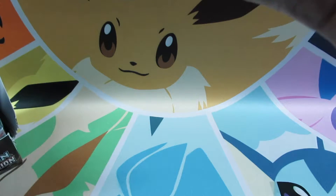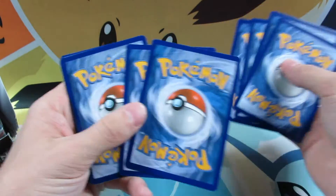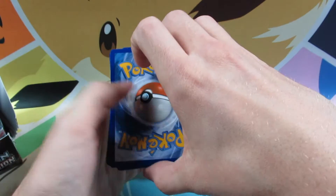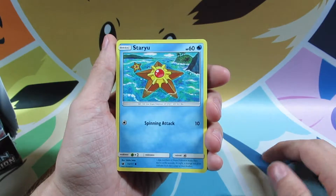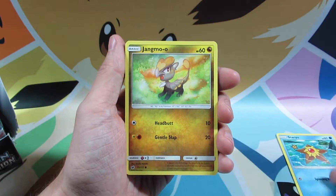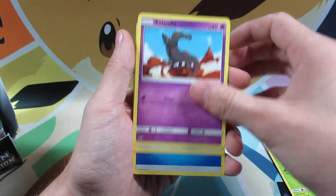We'll have to find out very soon. Are we going to get lucky or are we coming out of here with nothing? We start off with the Staryu, Jangmo-o, Shelmet, Salandit.